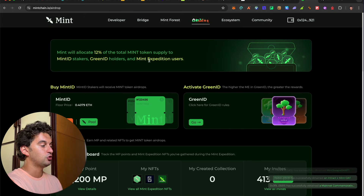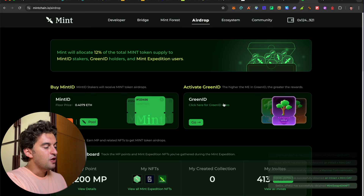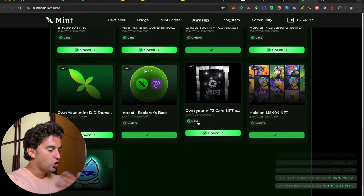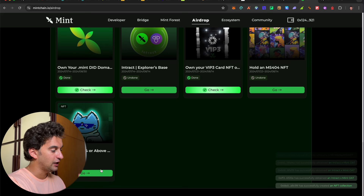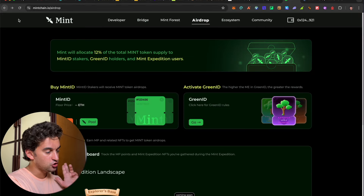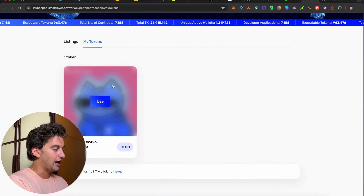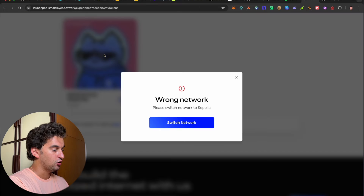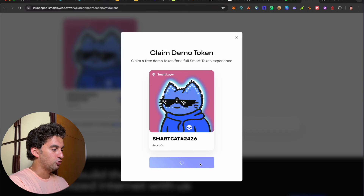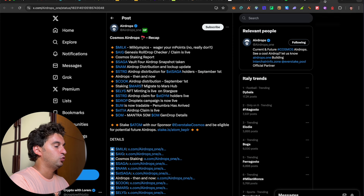There are three ways to get the Mint airdrop: 12% of the total Mint token supply goes to Mint ID stakers — that's the paid option at 0.48. Then there are Green ID holders, which is free to earn. And finally, people who complete the missions, which are all free. The last mission is the Mint Cat NFT at adopted level 4 or above — two days left to grab it. There are already 413 people. You can claim free demo tokens on the Sepolia network as a step-by-step guide.